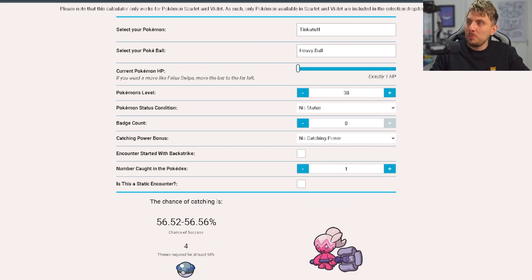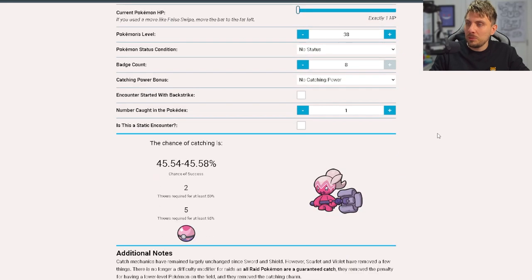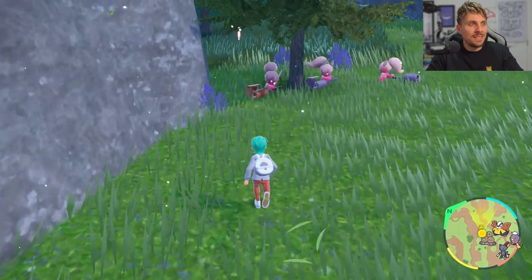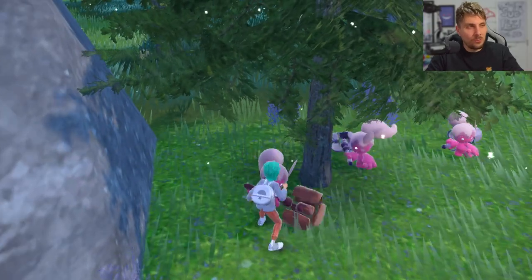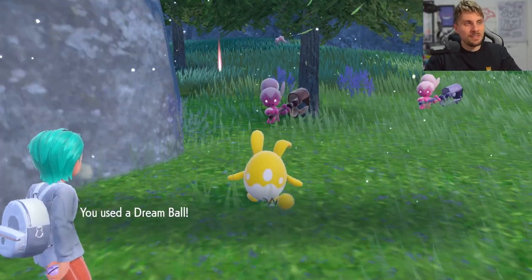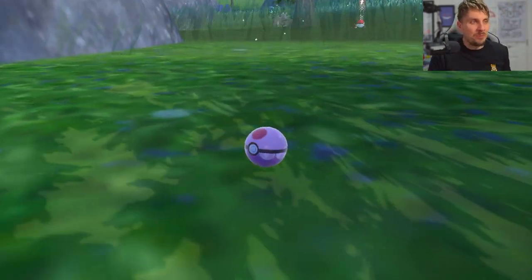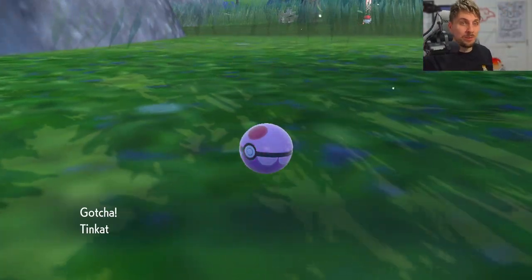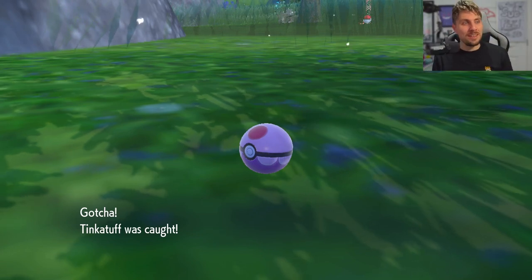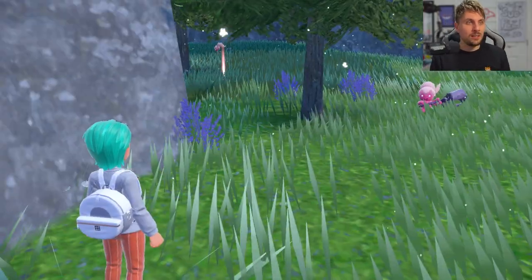Let's check what the odds would be with a Dream Ball. Probably about the same — maybe a little bit worse, actually. Yeah, a little bit worse. But I feel like it matches a lot nicer. This tool is essential for going out and hunting with special Pokéballs, just making sure you've got a rough idea of how easy — or not so easy — it's going to be to catch a certain Pokémon. And we do it — we got it in the Dream Ball straight away. We didn't even use a False Swipe that time. Very lucky catch! And there's the Shiny Tinkatuff.